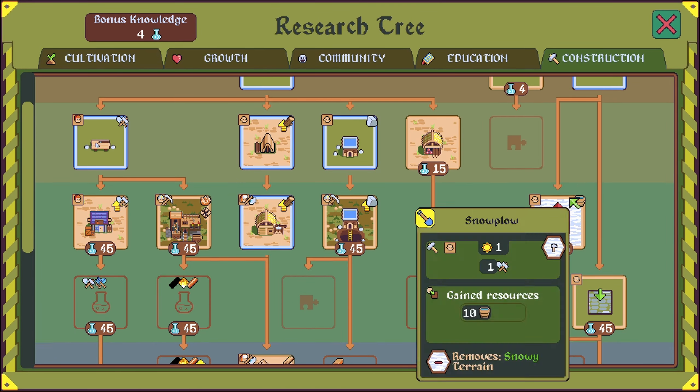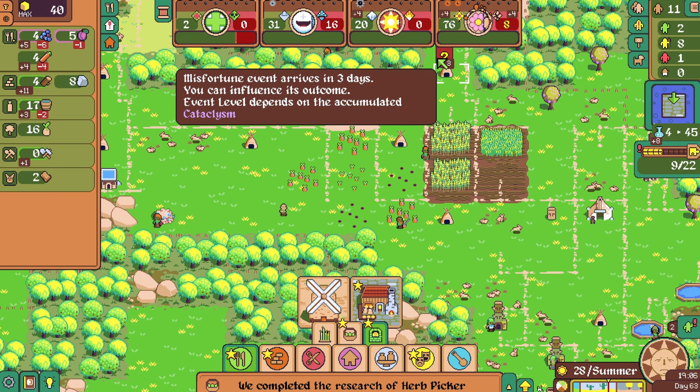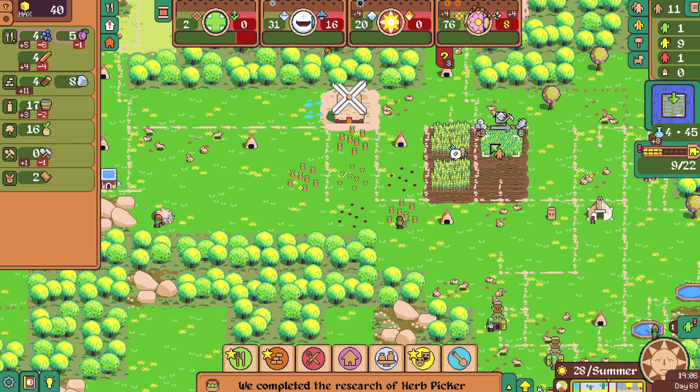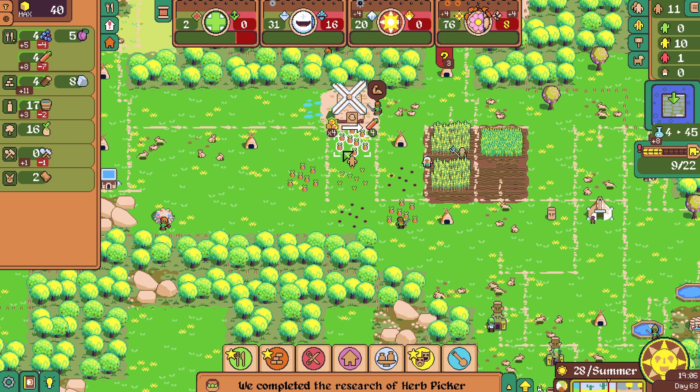We are researching that — 45 research, it's going to be a little while. We need food — three days until this nature event happens, we are still fine on that front. We do have tools. Let's train one farmer even though that doesn't help us with food right away. And then other people need to go gather some carrots.